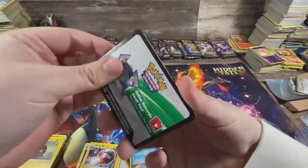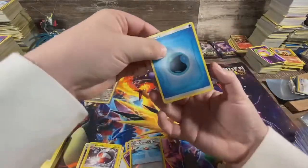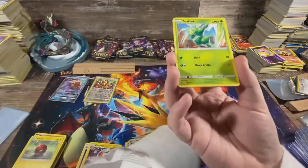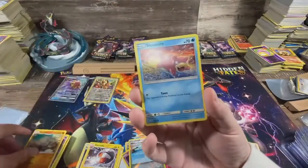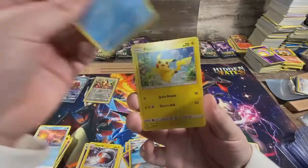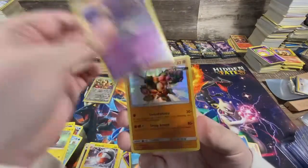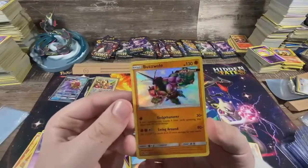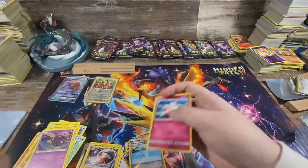Let's see if we can get our first shiny of the day. Got a water energy, Scyther, Jynx, Graveler, Slowpoke, Magikarp, Pikachu, Voltorb, Koffing — there's a shiny Buzzwole! Shiny Buzzwole, and then we got a regular Radiant Fable.